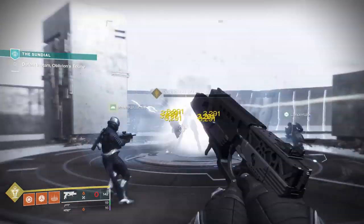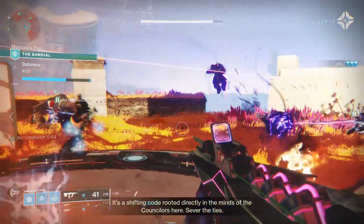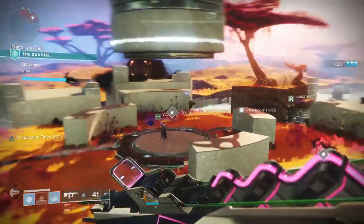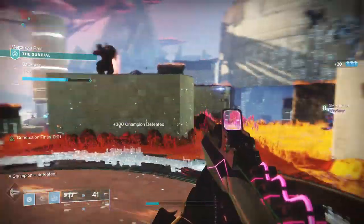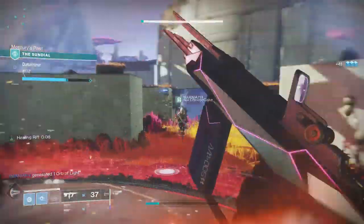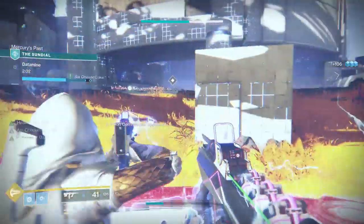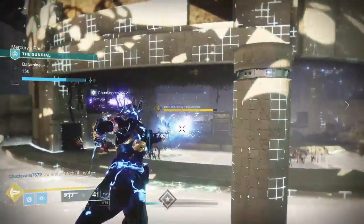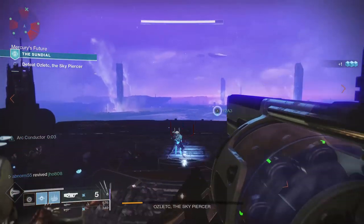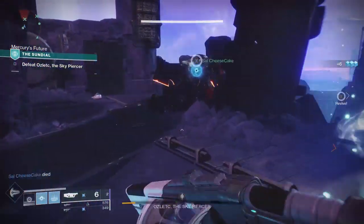Next is A Race Through Time — complete a Sundial run within a set amount of time. The time limit isn't shown on the triumph beforehand, but based on community reports it's 15 minutes. To get it, make sure you're playing the objectives quickly for each encounter, then rush to the boss and defeat it as fast as possible. Use good ad-clear weapons, champion mods, and high DPS weapons for the boss fight.